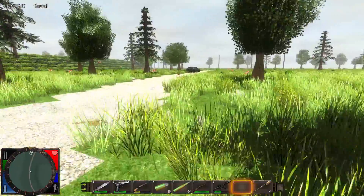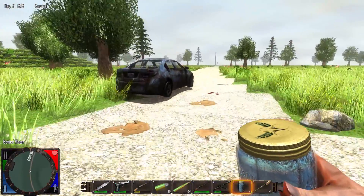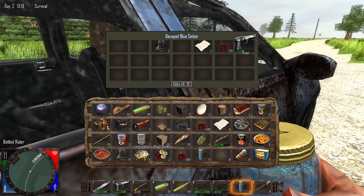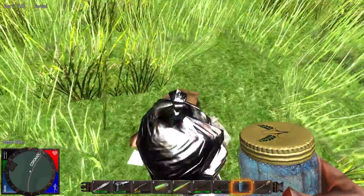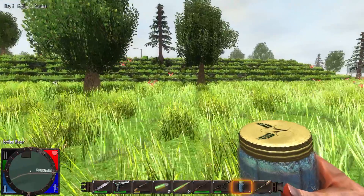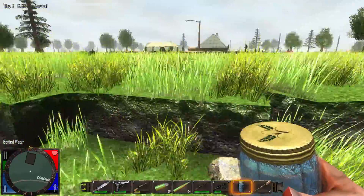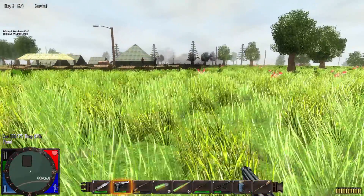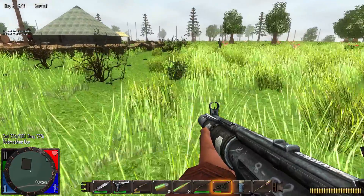I think if we build a house over here, we'll be okay. Found another pistol — I can't take it. I need some tools. This is a military base! Oh my goodness, this is not safe.